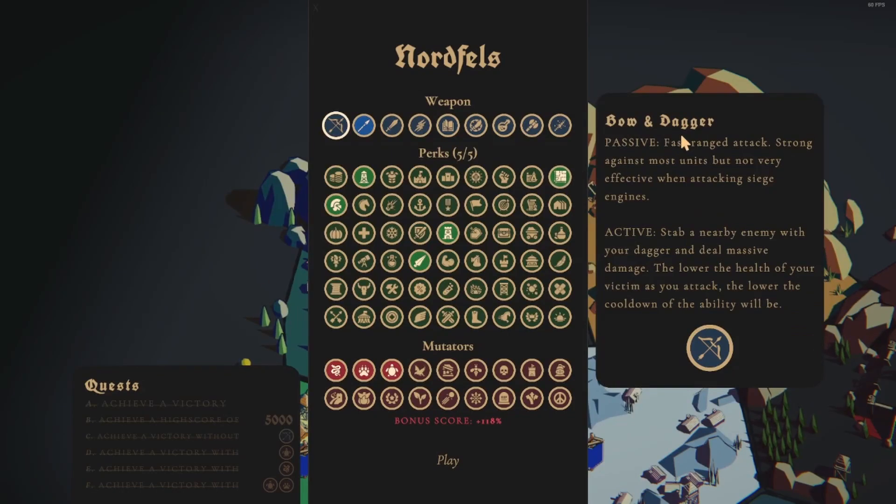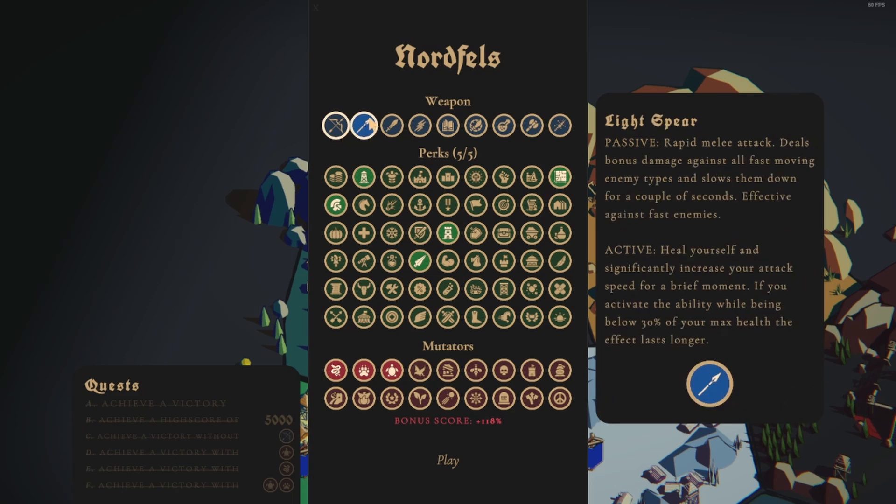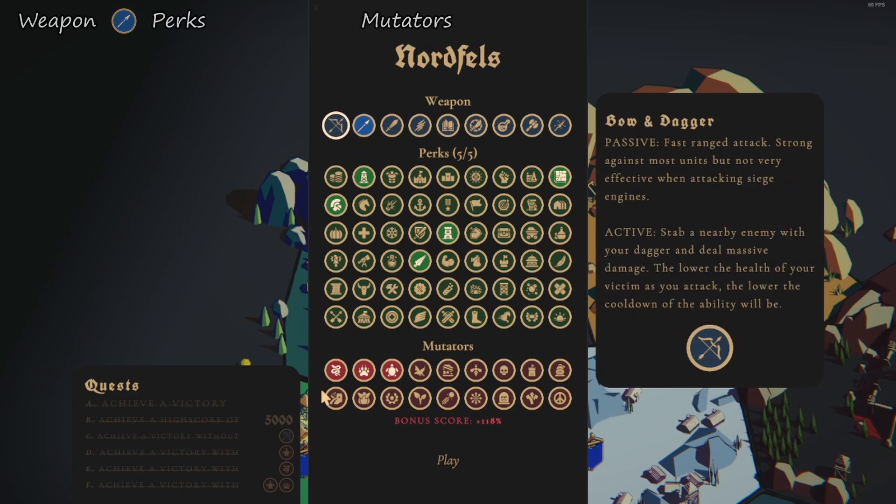Welcome back to some more Thronefall. What I'm going to be showing today is a way to get all of the achievements at once for Nordfells. For achievement C, we're going to use the Lightspear, and then for D, E, and F, we just need to use the first three Mutators.